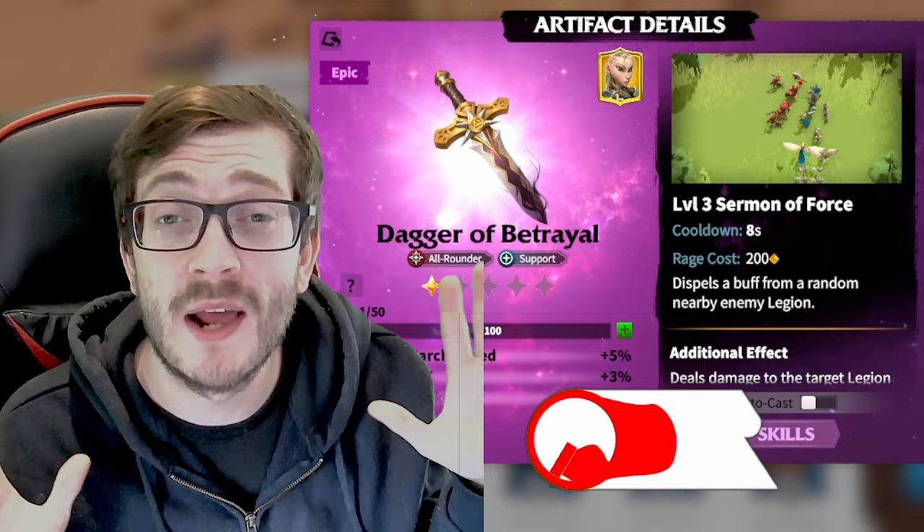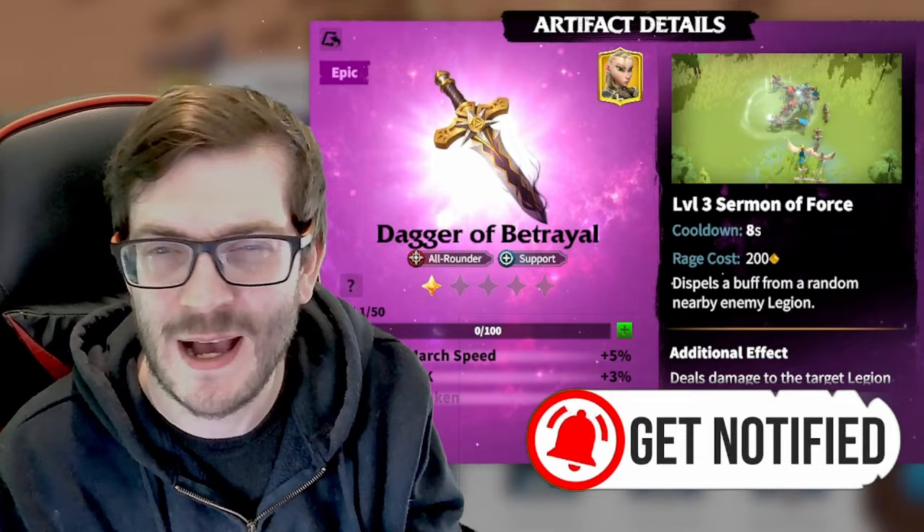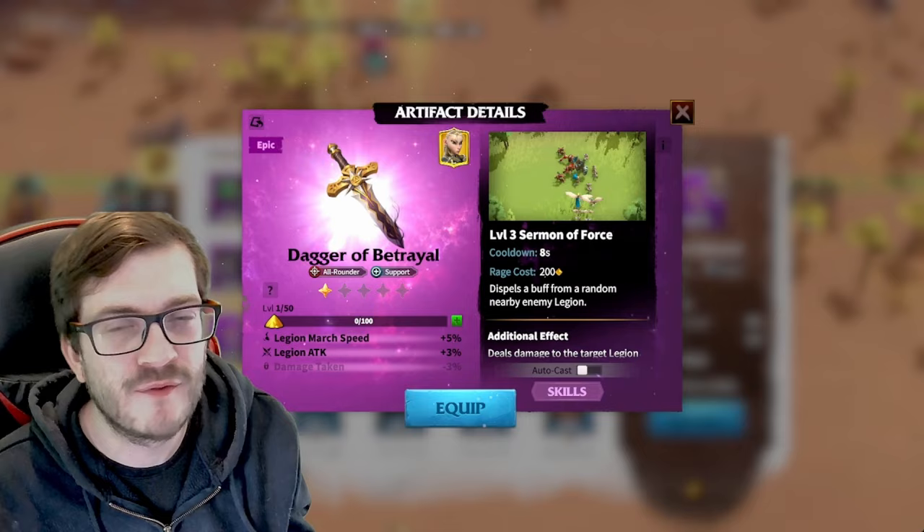Hello guys, smash like and subscribe for more daily videos with me, Mr. Sneaker, the one and only official Call of Dragons content creator. We're back at it again with the Dagger of Betrayal, a new artifact that combines elements of a few others, added to the Forge of Light event.